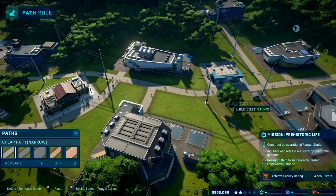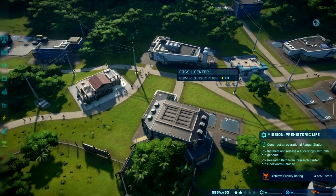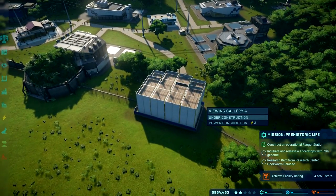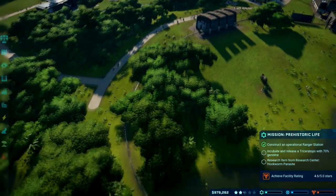Another big difference in this game — you can build curved paths and curved fences, no more big cubes like you had to do in Operation Genesis. So the enclosures look a little neater.